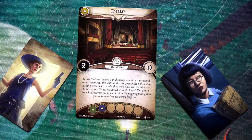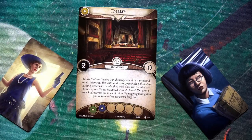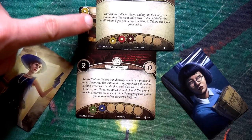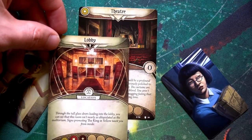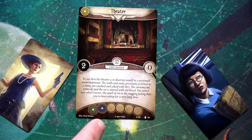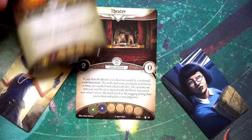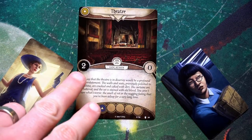There's a bunch of different information on these location cards. The icon in the top left denotes that specific location. Other cards with that same icon at the bottom allow travel between those two locations. So you can travel between the Theater and the Lobby since the Lobby has the yellow icon and the Theater is a yellow location. You can also get to Backstage because it's green and the Theater has a green connection.